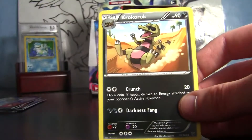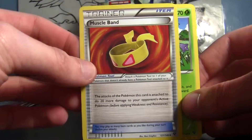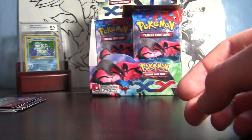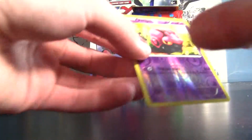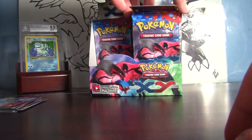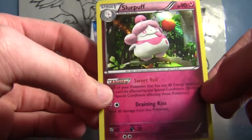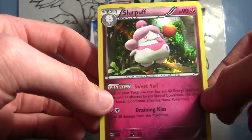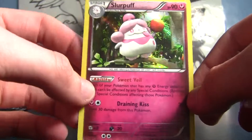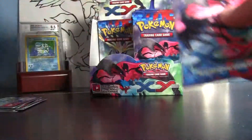Okay, dodo, Pumkaboo, Jigglypuff, Slugma, Honedge, Croagunk — first time we've seen him in this box. I think that's our first Muscle Band too. And another Illumise — I like that card. Here's our good stuff: reverse holo Venipede. And our rare is a Slurpuff holo! Wow, that's hard to say. Definitely cool — I really like these new holos. Very nice.